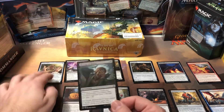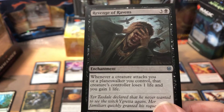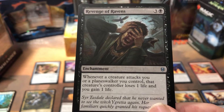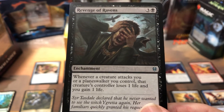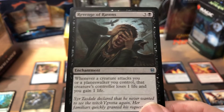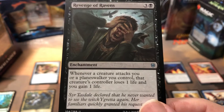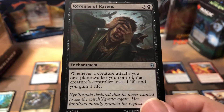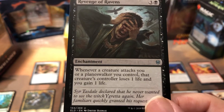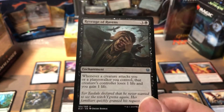In my second or third pack, I pulled Revenge of the Ravens. This card is so broken for draft, it is unbelievable. I love this card. If you could draft multiple of these, you pretty much lock the game. It really just nullifies anything under like a 3 power. People don't even bother trying to attack you with it, because it's just going to give you life.